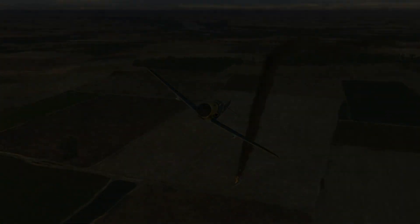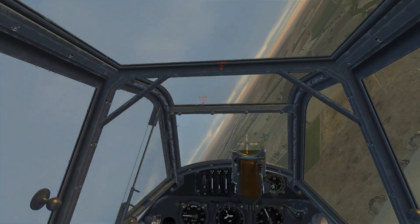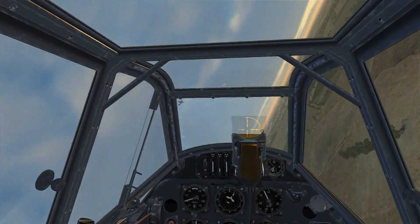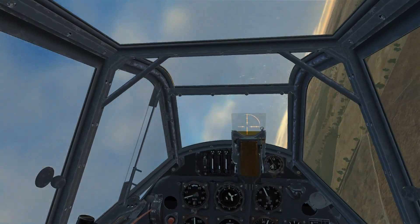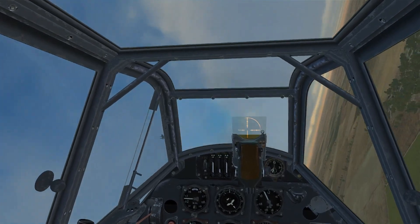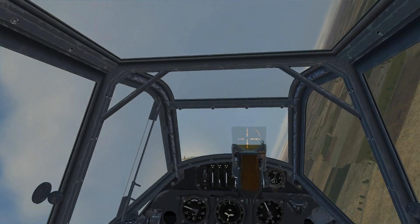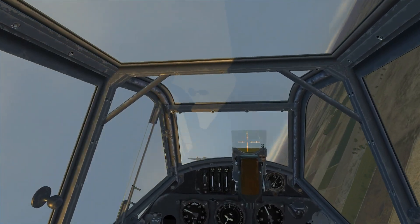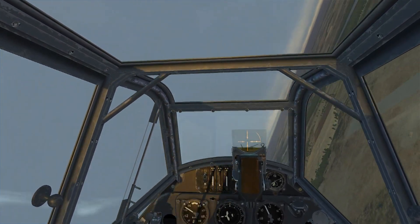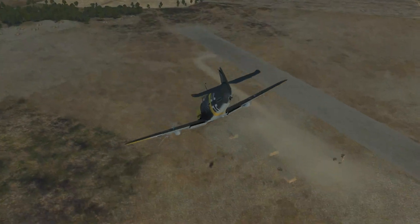One of the things we discussed in the aerial gunnery tutorial was the fact that in a turn your bullets will fly out from the center of the turn. So what this means is if you are on the inside of a turn, your bullets will find their mark on the opponent on the outside of the turn. Watch — if I open fire at the wingtip, expect the bullets will find the fuselage, which kills the pilot.